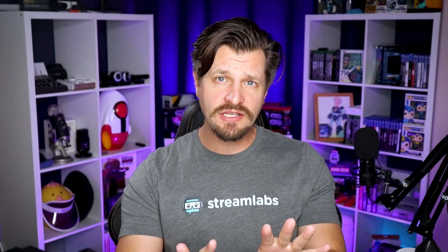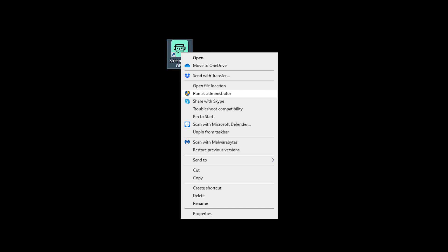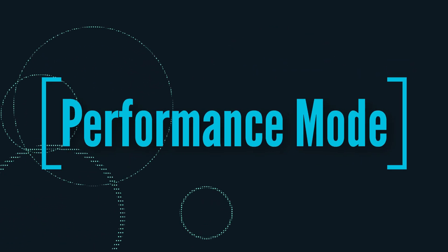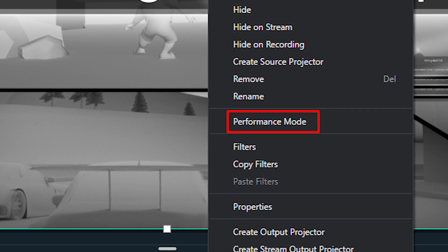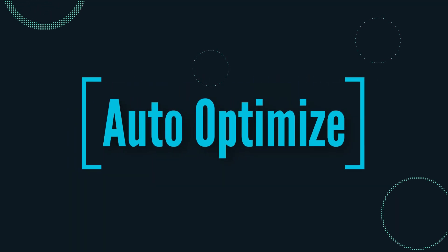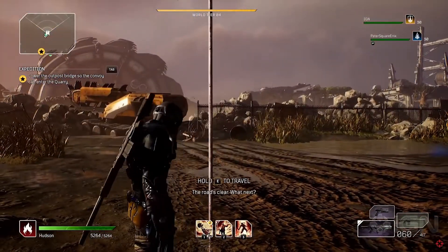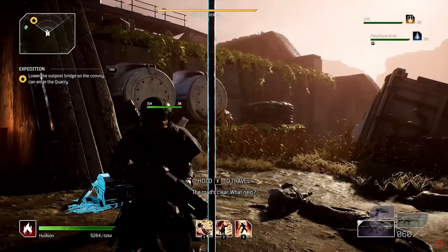Now let's jump into our Streamlabs OBS settings. It's always good to note that you should be running Streamlabs OBS as an administrator — right-click on your Streamlabs OBS desktop icon and select Run as Administrator. This allows you to take advantage of all the OBS performance mechanics. Performance Mode will hide your preview to improve overall performance; enable this by right-clicking on your preview screen and selecting Performance Mode. If you're new to Streamlabs OBS, we recommend using the Auto Optimizer, which scans your internet speed and computer hardware to give you the best recommended settings. Navigate to Settings > General to access this feature. If you're more tech-savvy, you can always do manual settings to get the most out of your machine and stream.